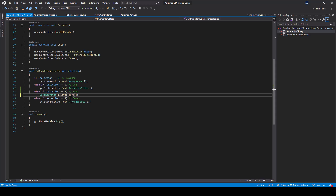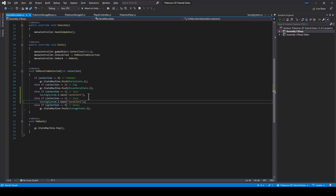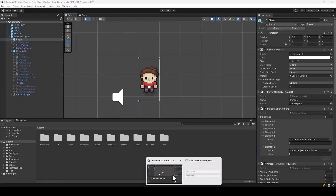I'll call the slot 'SaveSlot1'. Similarly, if the selection is 3, we have to call the load function. Now saving and loading should work, so let's go to Unity and test it.